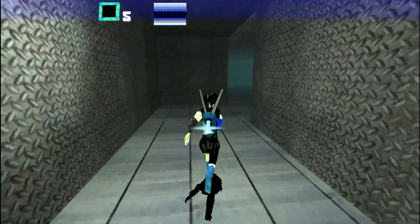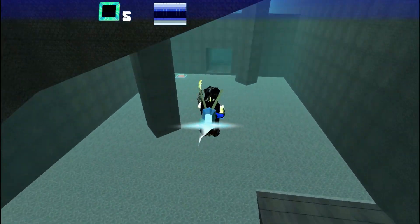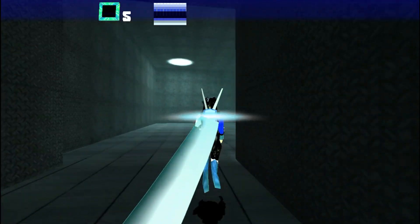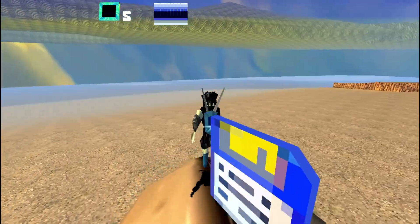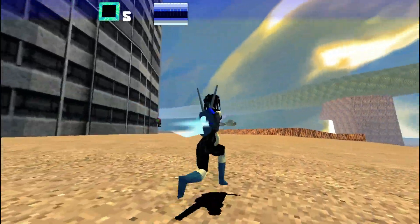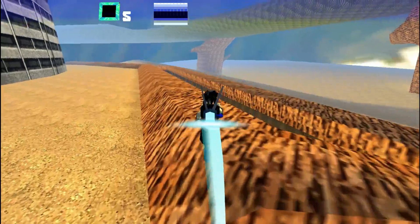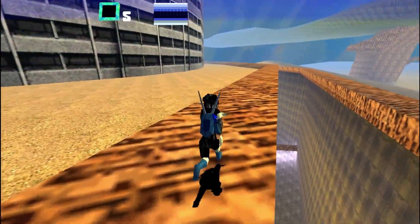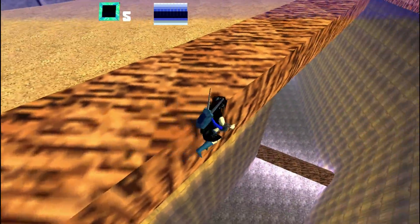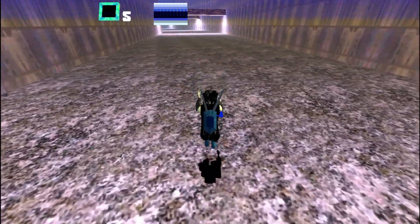Some of the levels are easy to get all of the chips, but sometimes it's hard to maneuver and figure out what you're supposed to do. Not only do you have the gun, but you also have this jetpack — a booster pack. You can use that to boost your speed, and it's pretty handy when it comes to going in the air. So when you jump, you can use that to boost yourself from falling.